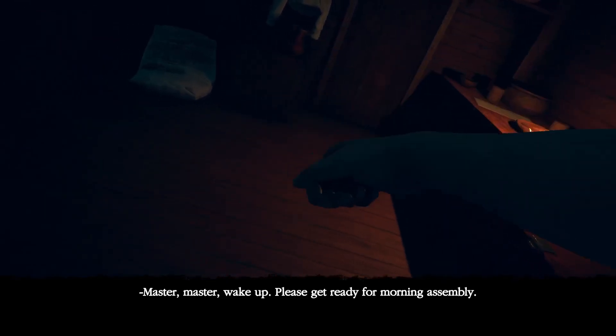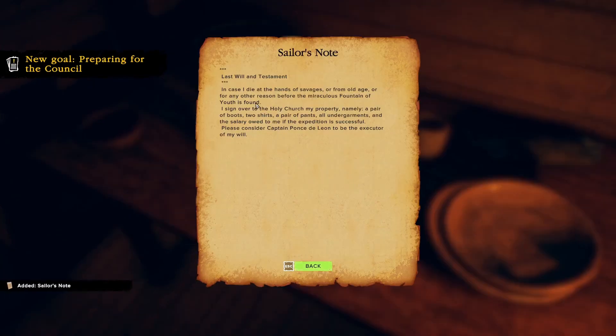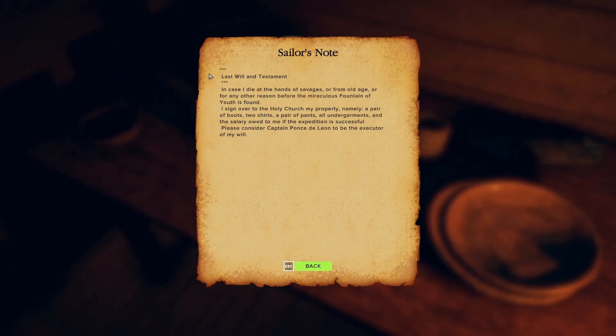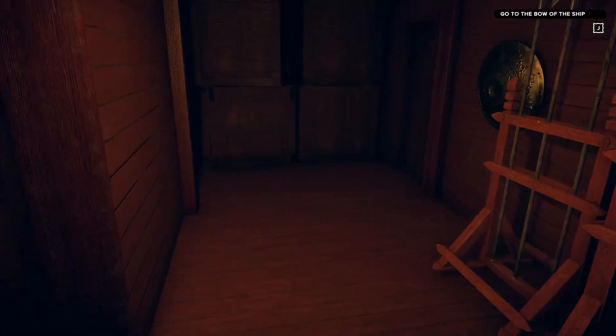Wake up, get ready for morning assembly. I'm trying. Got a guy snoring over here. Got a map right here we'll check out. Last will and testament — in case I die at the hands of savages, or from old age, or from any other reason before the miraculous Fountain of Youth is found, I sign over to the holy church my property: namely a pair of boots, two shirts, a pair of pants, all undergarments, and the salary owed to me if the expedition is successful. Please consider Captain Ponce de Leon to be the executor of my will. Okay, that's just a sailor's note. We're supposed to go to the bow of the ship.